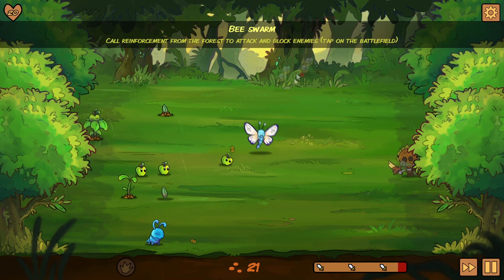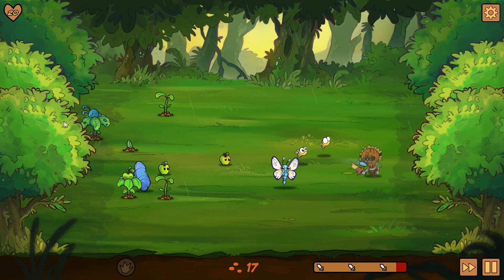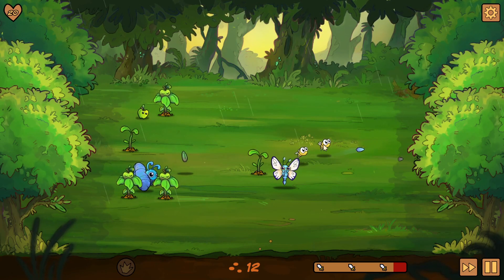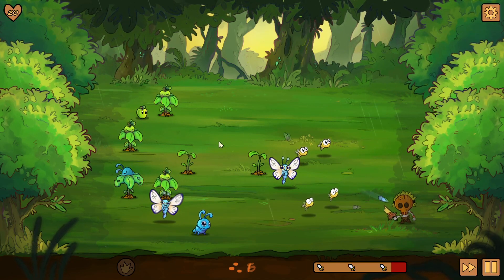Bee swarms! They'll randomly come out, and then you can take them and place them anywhere. They attack, but other than that you can't really do anything with them. They don't get eaten — they're more of like little blockers.